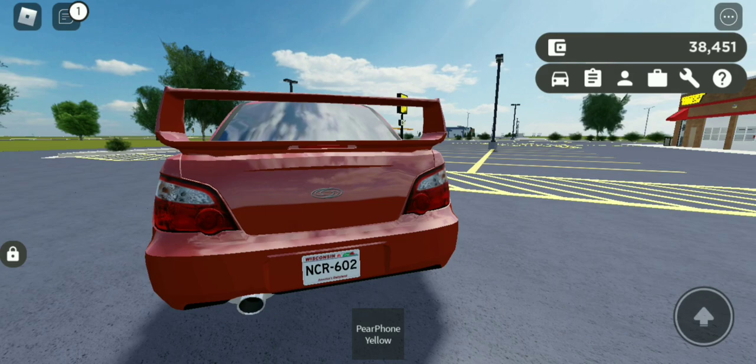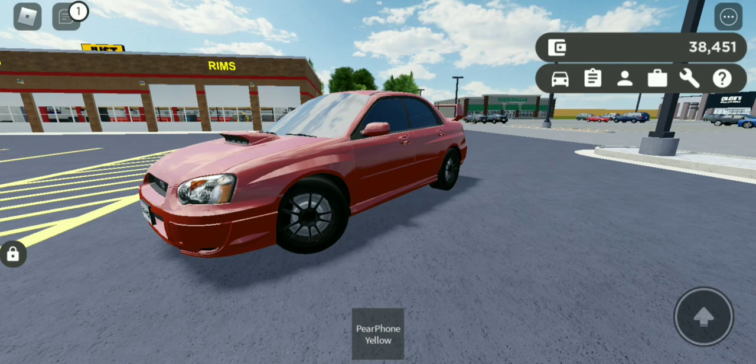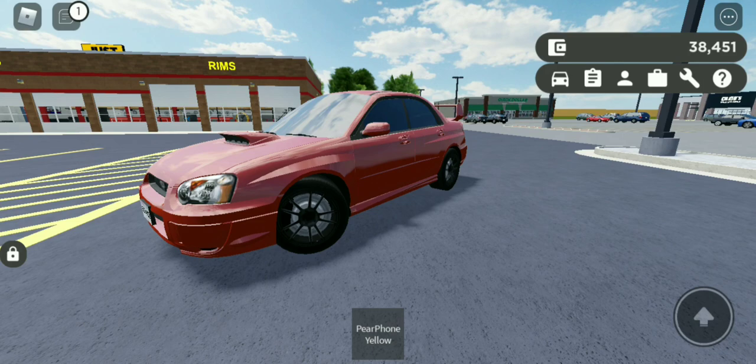Here's the final product of the 2006 Subaru Impreza WRX — it turned out really nice. Those wheels with the color just match so well. The hood scoop looks insane on it, and the wing — I know it's a bit enormous, but it's the only one I could find with a wing on it as seen in Baby Driver. Hopefully you guys enjoyed. Let me know in the comments below what I should do next for movie cars, and I'll catch you all in the next one.